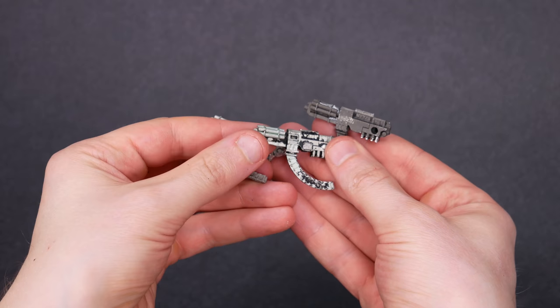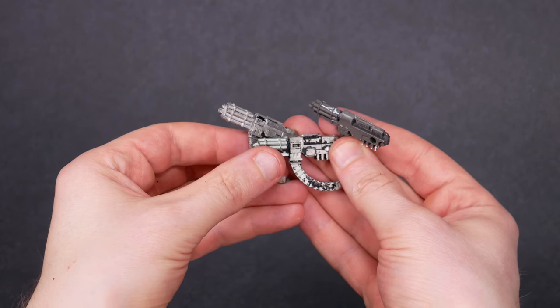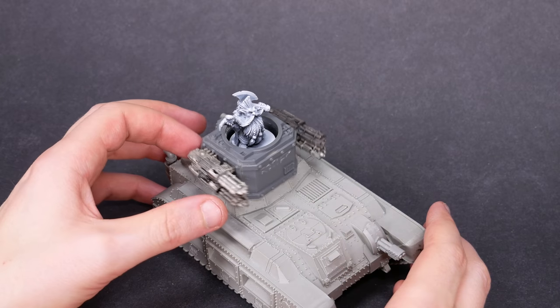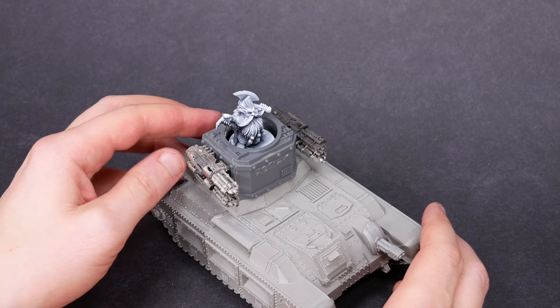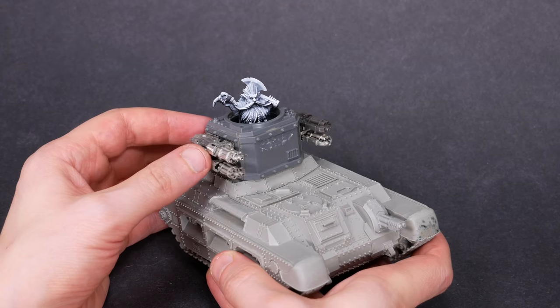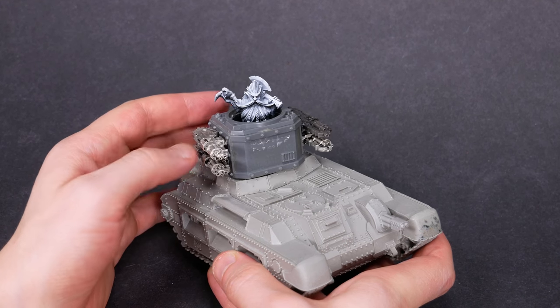To make this punky, let's give the dwarf an absolutely silly amount of firepower. I've got some metal gatling guns that I think were part of an old land raider kit — got them cleaned up and mounted onto the turret. Our dwarf is going to have four gatling guns. Amazing. It's crazy and punky, and I'm loving it. It just feels right.